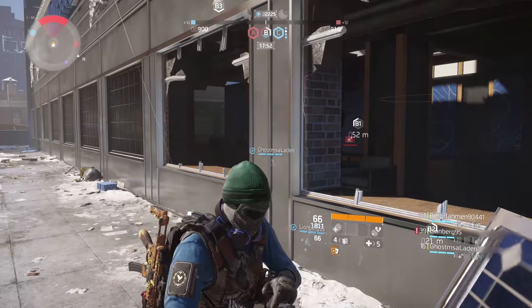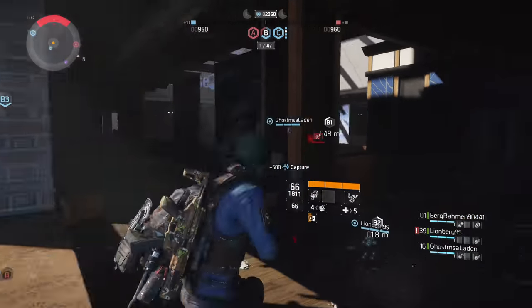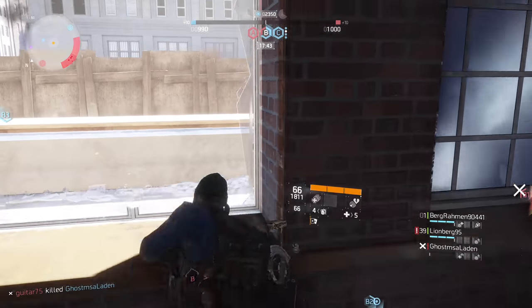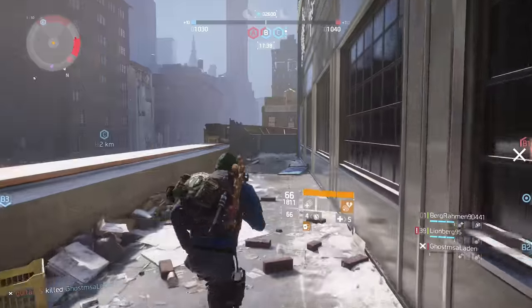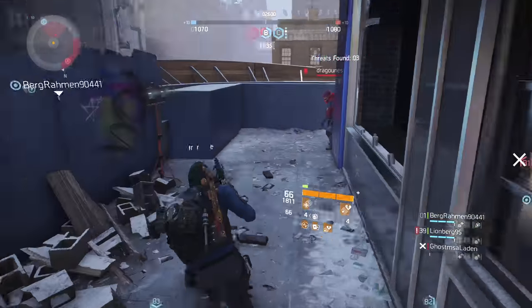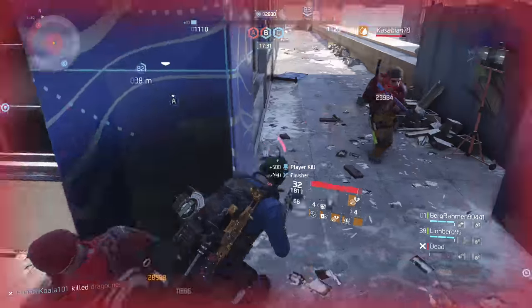Crit chance and crit damage are the most important factors in dealing damage in this game, so you have to make sure that you spec them everywhere you find them. If you have 60% crit chance, which is the crit cap, it means that while shooting, every 10 bullets will have 6 applying crit damage, and they appear as golden numbers on screen. If your crit chance is high but not your crit damage, then your likelihood of applying meaningful critical damage is pretty low.